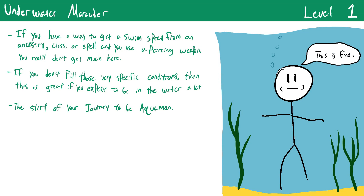Underwater Marauder is a great feat for campaigns with significant underwater content. Normally when underwater you're flat-footed unless you have a swim speed, and you take a minus two circumstance penalty on melee slashing or bludgeoning attacks. With Underwater Marauder you're no longer flat-footed and don't take those penalties. If you expect a lot of underwater fights, this feat can legitimately save your character's life.